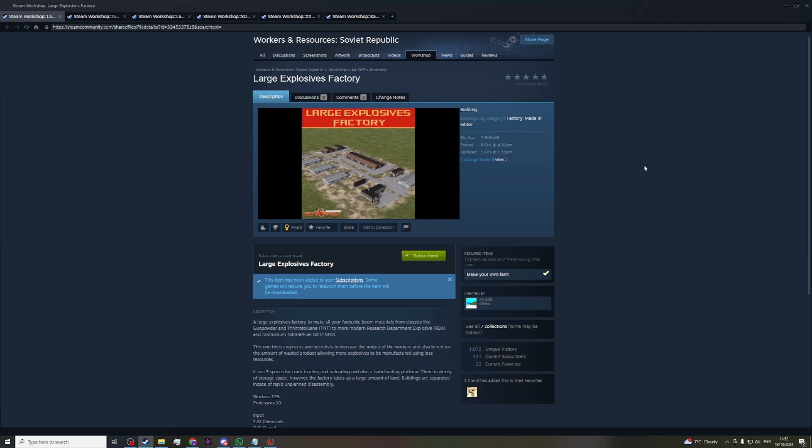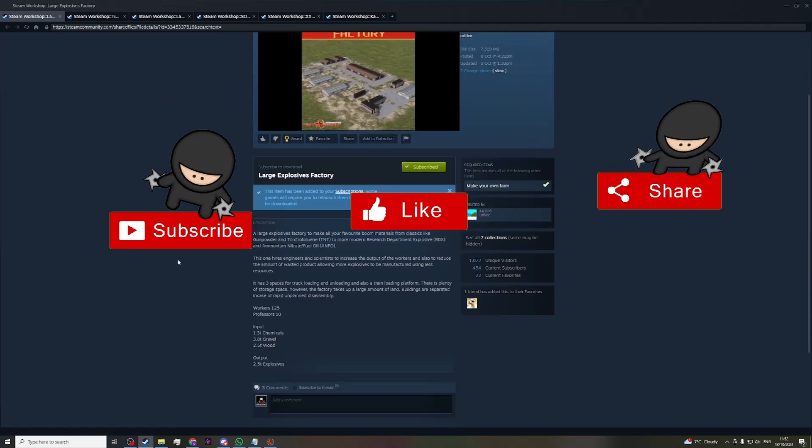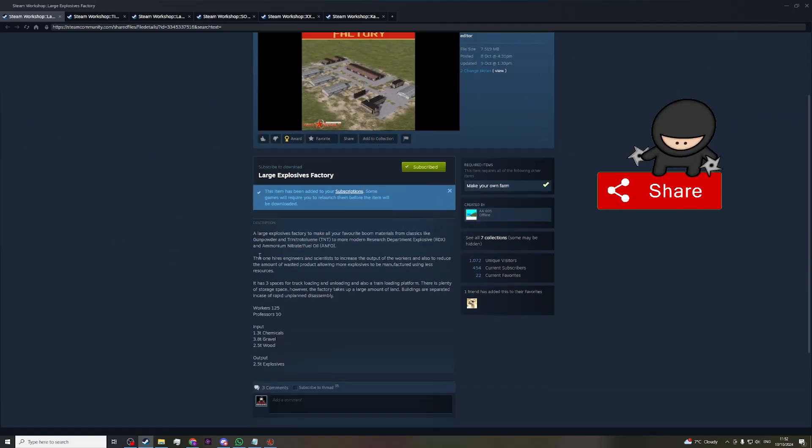And unfortunately the invisible one — that would be the large explosives factory by wa_005. A large explosive factory to make your favorite boom materials: classics like gunpowder, trinitrotoluene — sorry if I'm misreading this, I always had a problem pronouncing that word — TNT, to more modern research-department explosives like RDX and ammonium nitrate.